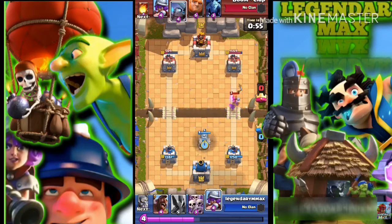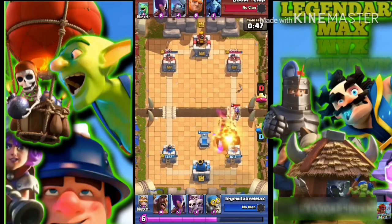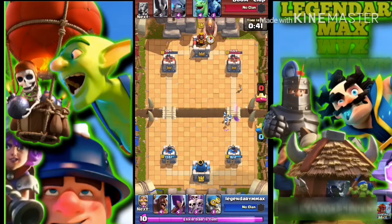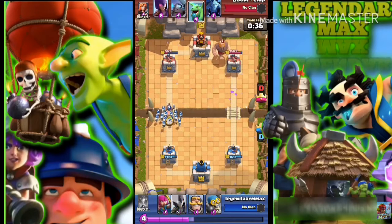Right now I just want to get one tower. When you're attacking like this, make sure you're elixir efficient — do not use all your elixir at once. That's a big no-no; you can actually be at a disadvantage and let the opponent destroy your base.